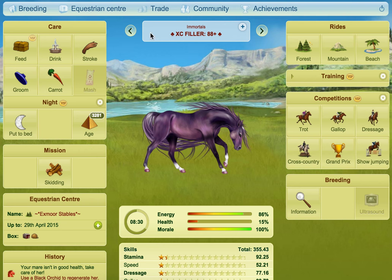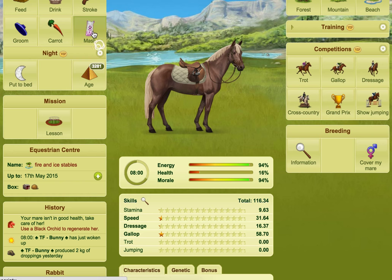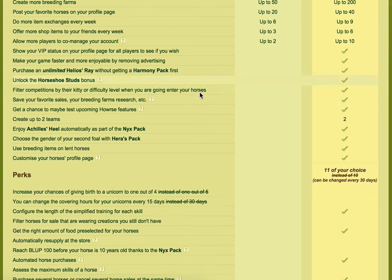Only horses that are more than 2 years old and up to 25 can recover health from the use of a mash. If you give a mash to a horse over that age — I'll find one of my horses that is way over that age — we've got this horse here, we click mash. While the energy and morale went up, you can see that the health didn't. A horse can't recover health from a mash when it's over 25. This horse is 32 years and 10 months.